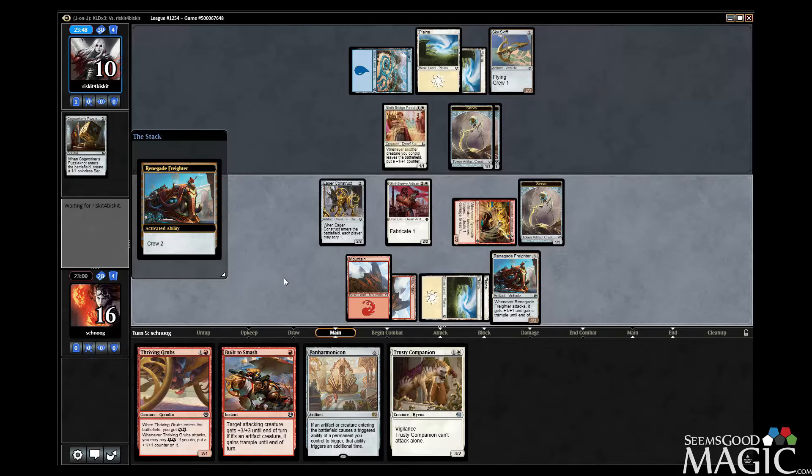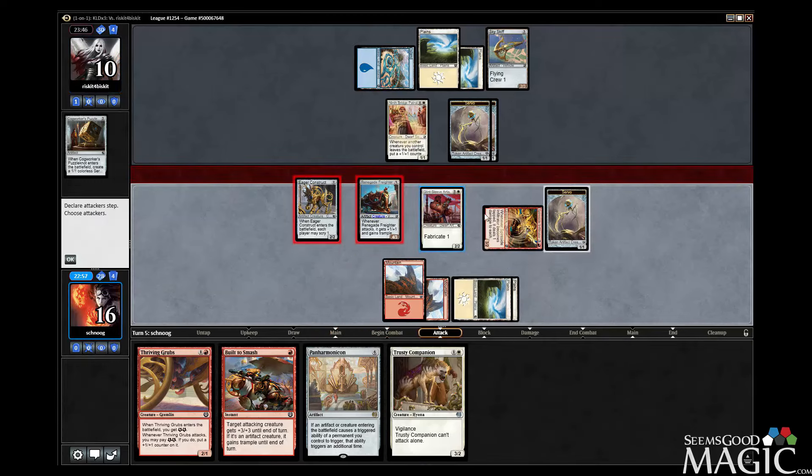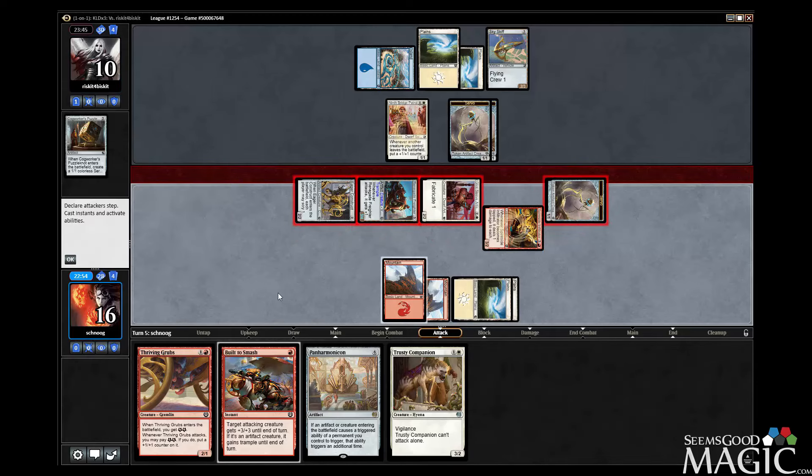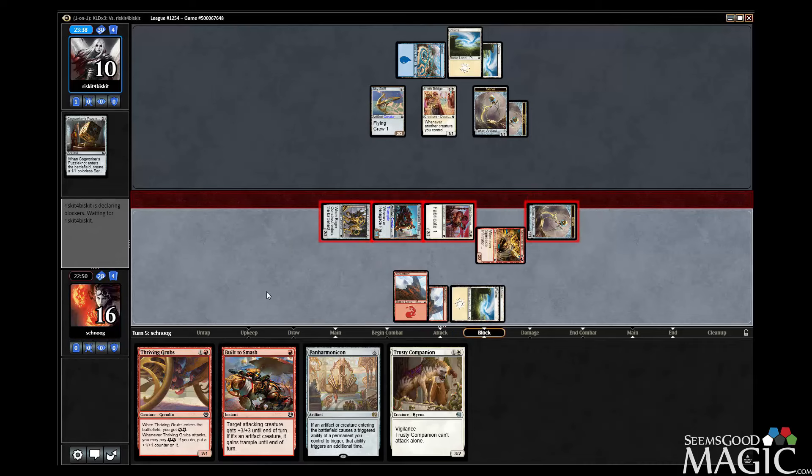Now if they crew with their skiff to block something, you can build to smash. Just attack, everything's fine, flunge. God, this deck is great. I wish I could have this all day, every day. If only we had more Build to Smash. Such a good card.